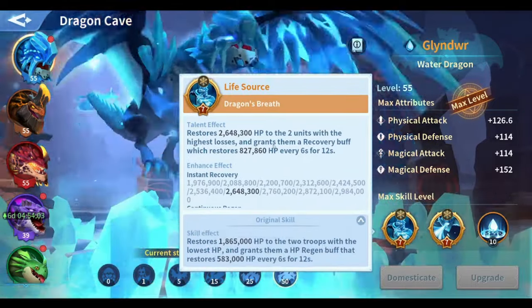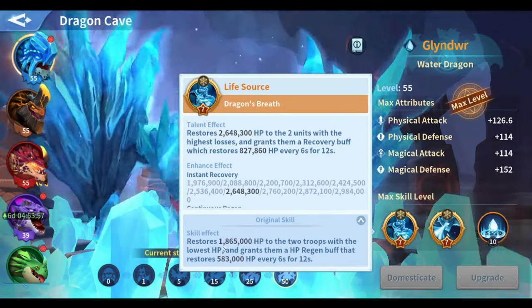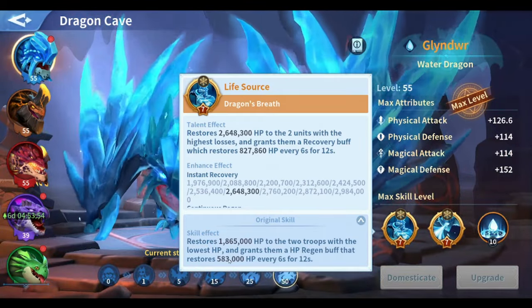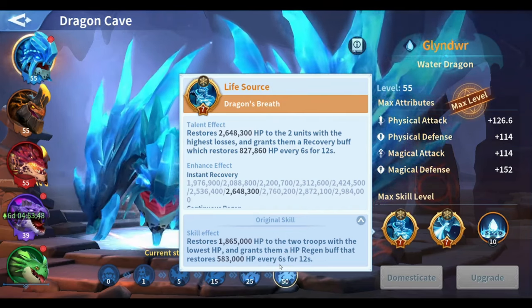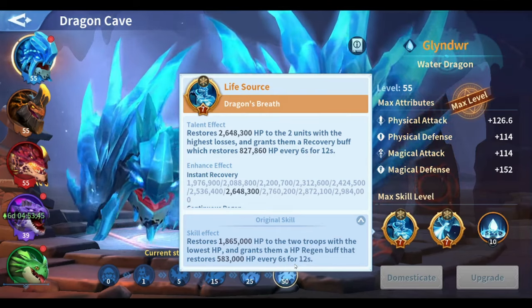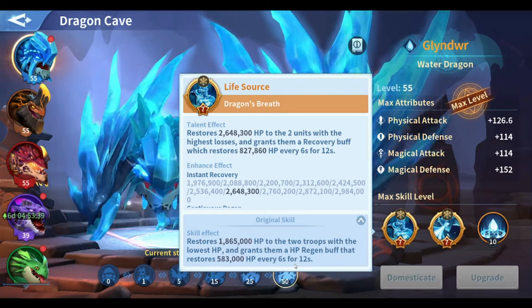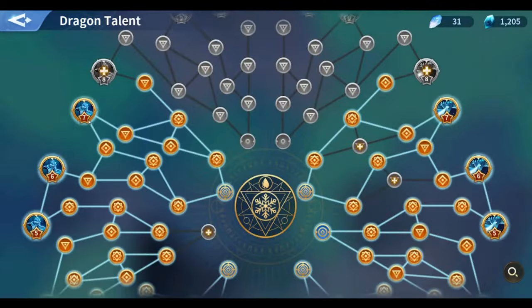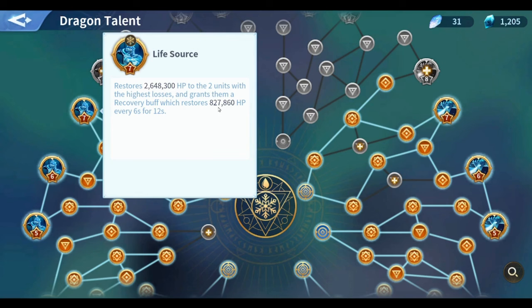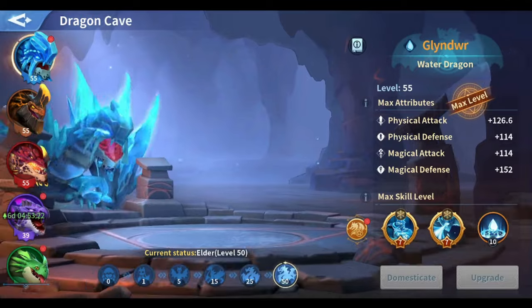For example, looking at the normal skill, the original skill restores a bunch of HP to the two troops with the lowest HP and grants them an HP regain buff that restores HP every six seconds for 12 seconds. The talent version is the same buff but more powerful — it restores more HP and the recovery buff is much stronger.